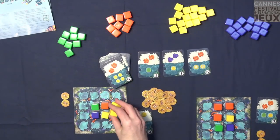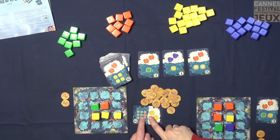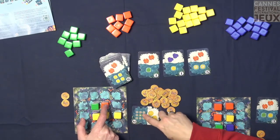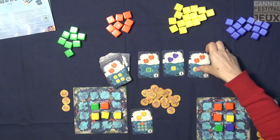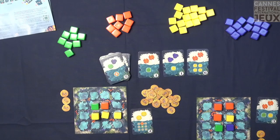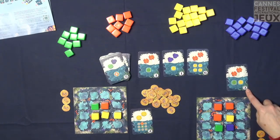One important thing: if you manage to have the scoring combination several times on your board, you score several times. So if I had that combination three times on my board, I would score nine points. The cool thing is you have to build a hand which will allow you to play a card and put some pieces, but score at the same time — so you have to organize your plays in a sequence. And that's what's interesting.